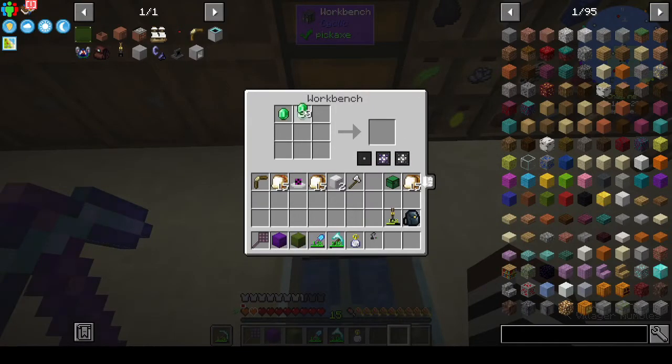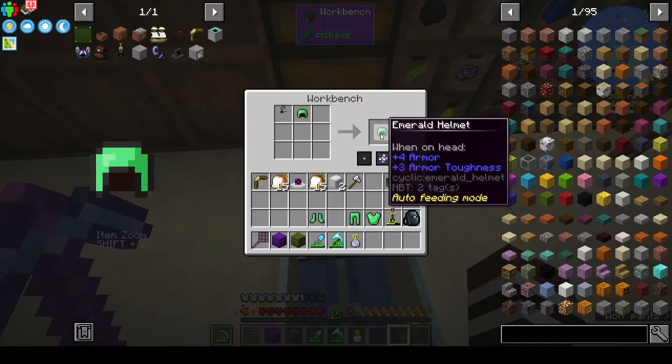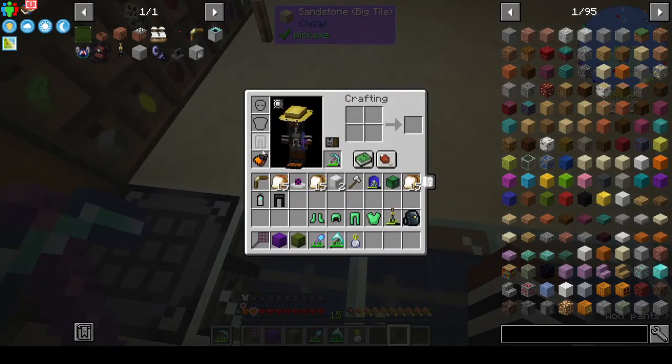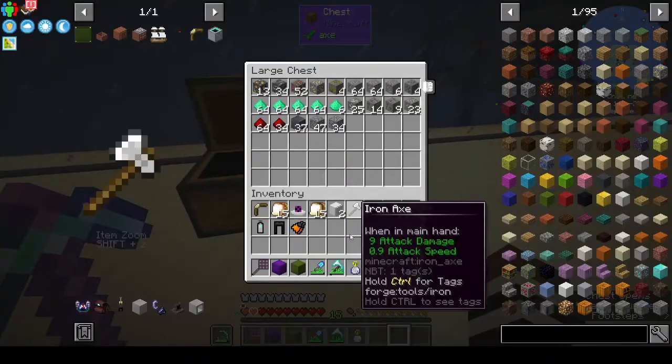So let's make the headpiece, pants — or trousers, since in the UK pants means something slightly different — boots, and chest plate. I went ahead and made an extra feeding module for the helmet so we don't have to worry about that. We don't get the night vision unfortunately, but we do get proper armor.